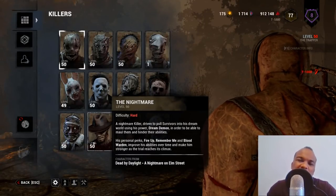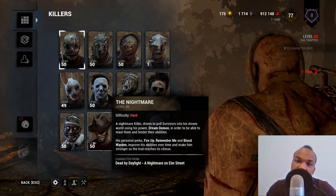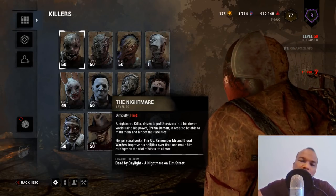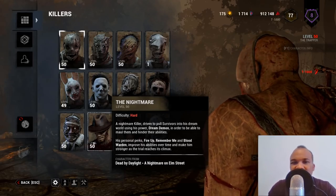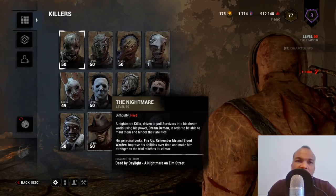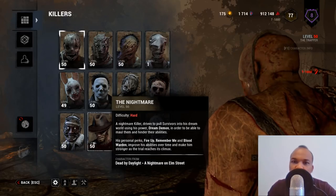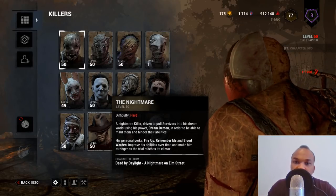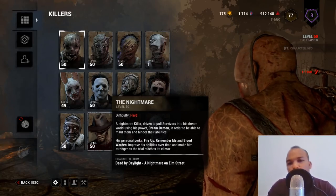Another major frustration is that when a healthy survivor steps onto a trap they become injured, but if that same injured survivor steps onto another trap they will remain injured — they won't go into the dying state. This doesn't make sense to me. It's almost like saying if the huntress hits you a second time with a hatchet while you're already injured, you still don't go into the dying state.